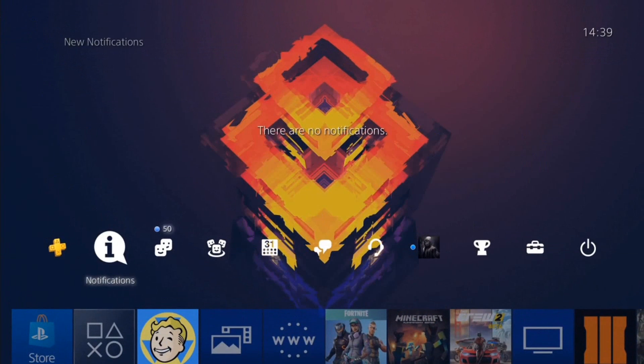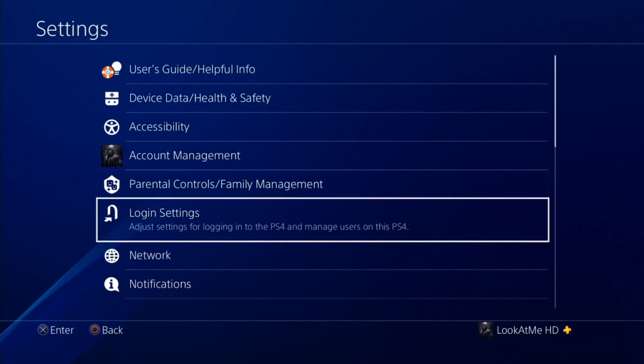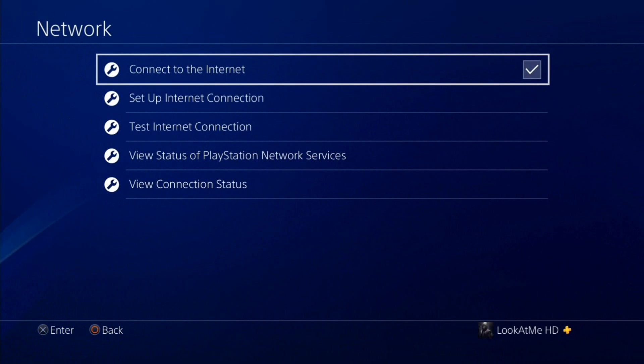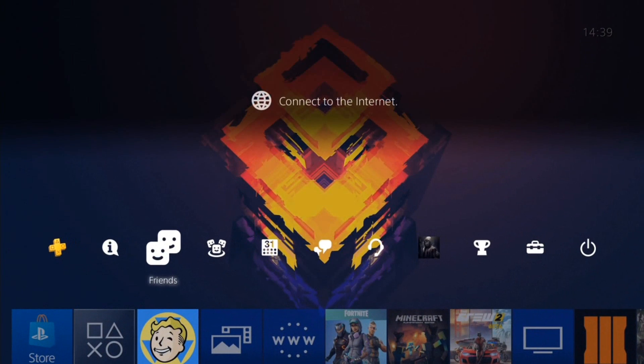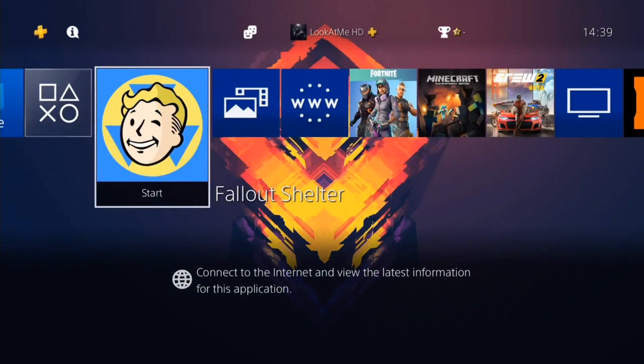Once that is done, go all the way to Settings, go to Network, and go ahead and disable your connection to the internet. Back out of it and as you can see it's going to appear as offline. Now go ahead and launch up the game.